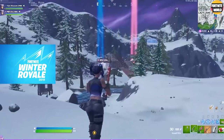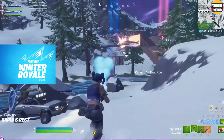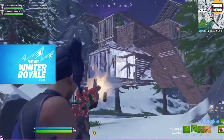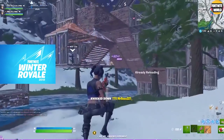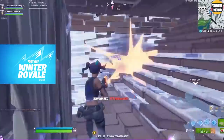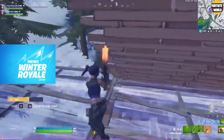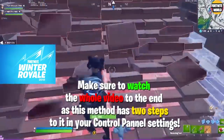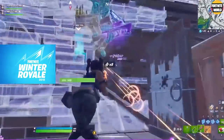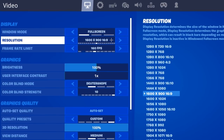You've probably used 1600 by 900 before. It does look bad — it literally decreases quality. It's a 16:9 aspect ratio, basically just native 1920 by 1080 but with fewer pixels, so lower quality. That's why a lot of people have drifted away from it. The pixels are smaller, players are harder to see at distance, it's pixelated and blurry — that's what pushes people away from this resolution.